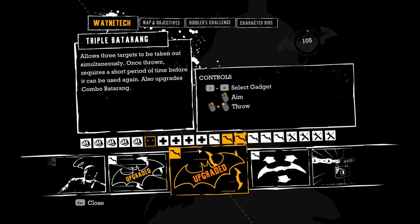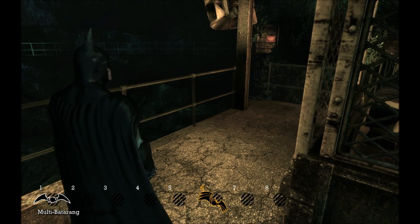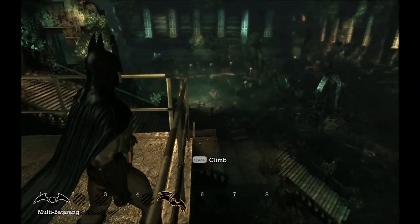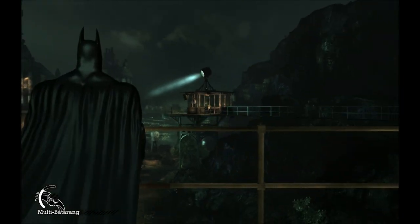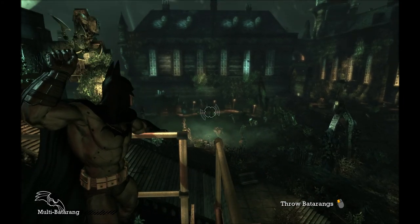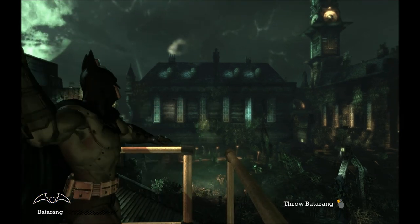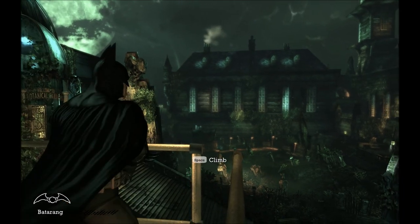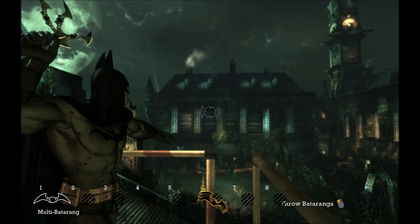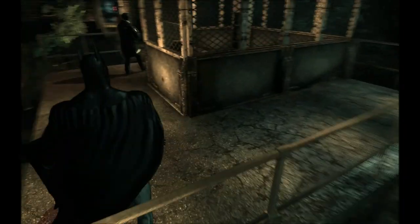I select the gadget, I aim, and I throw. So let's see — normal batarangs, one, multi-batarang. That just replaces the double batarang. And I throw them wherever. Makes a nice fun sound effect. So I can throw the single batarang very quickly, whereas the other one has a little bit of a cooldown — a longer period of time before I can throw again. But it's not very long. I can still throw that multi-batarang pretty damn quick.